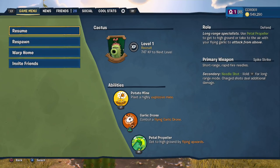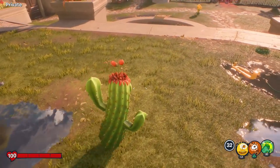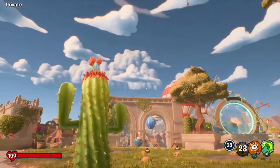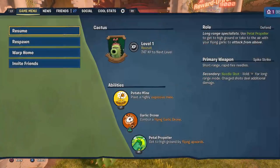Let's take a look at her abilities. She has the potato mine — plant a highly explosive mine. We can put this down right here. We can put up to four of them. Basically, if a zombie runs over these, they will explode and fly, and usually it's a one-hit takedown. So you want to be sneaky with these and really set up a good strategy for them.